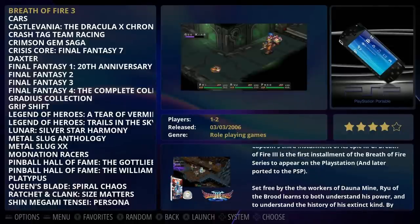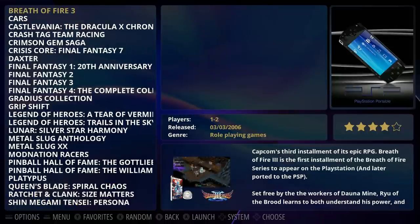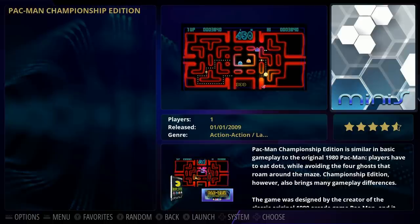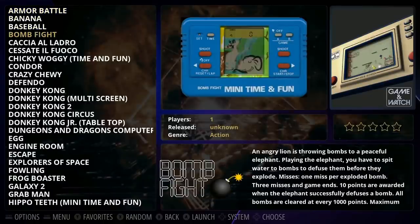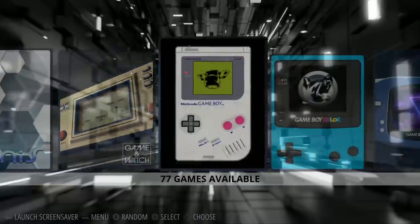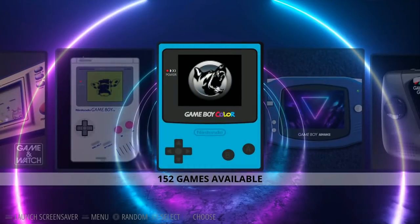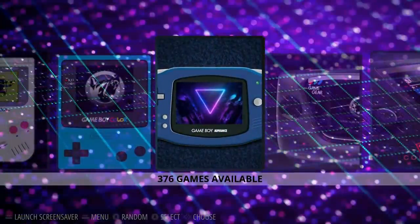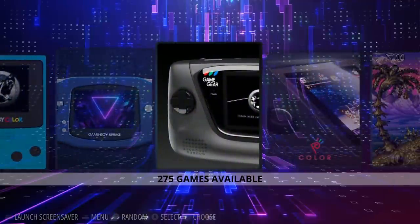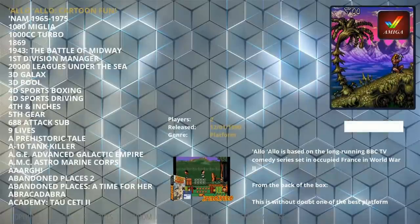PSP has 43 full games — not PSP Minis — which accounts for a significant chunk of storage, probably at least 35 gigabytes. PSP Minis is just Pac-Man Championship Edition. Game Watch has 50 games. Moving into portables: Game Boy has 77 games, Game Boy Color has 152, Game Boy Advance has 376 out of roughly 1,200 available. Game Gear has 275 games, Neo Geo Pocket Color has 40, and Amiga has 1,500 — a large set.